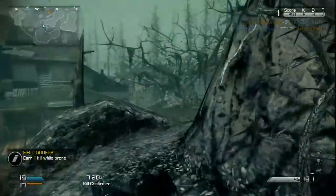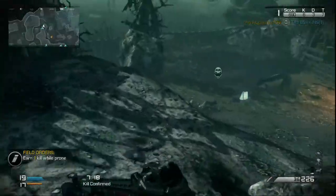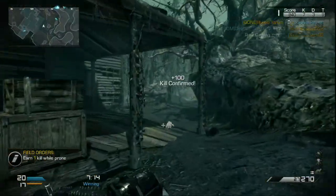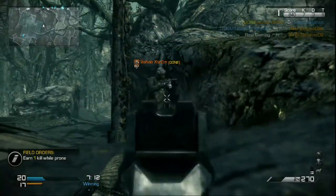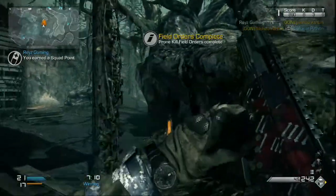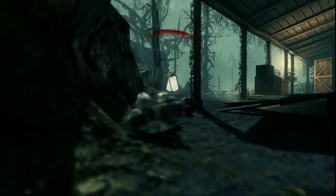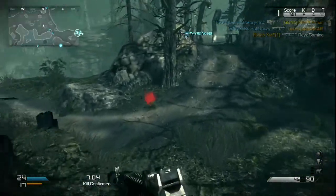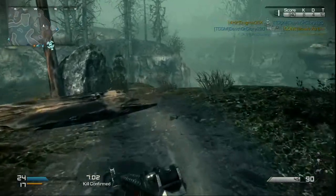Alright, what are we doing? One kill while prone — this should be easy. I said that because that dude dropped down right there. Oh, I'm on my silver ICU patch — I didn't even know that, I thought it was only bronze.